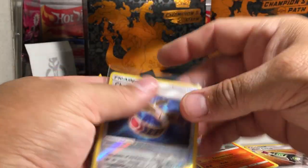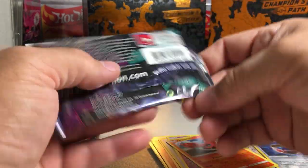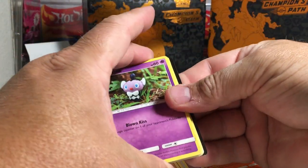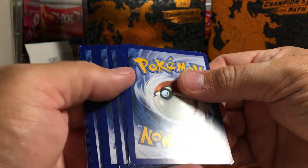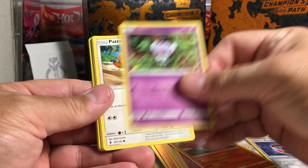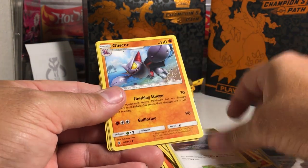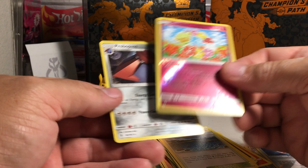Usually we're getting good cards on these YouTube openings. Here's the next one — they can all turn around really quick. Alright, there's the code. Gothita, Patrat, Carvanha, Cottonee, Bellsprout, Metal Energy, Altar of the Moon, Glyscor, Brooklet Hill, Comfy, and a Probopass — non-holo rare.